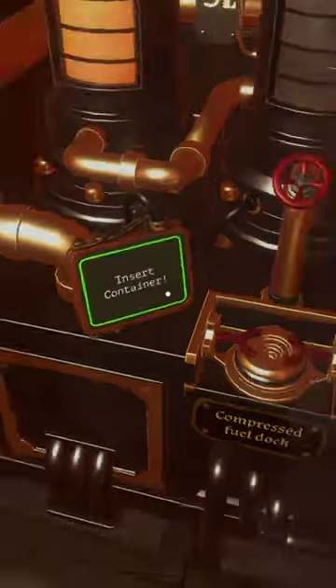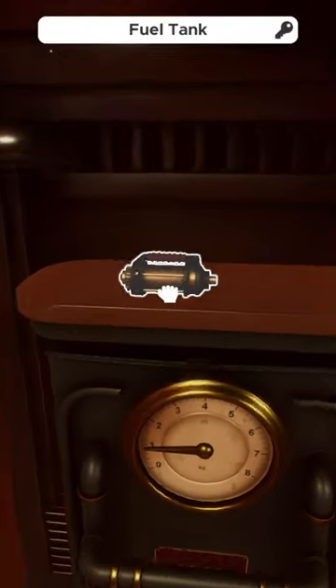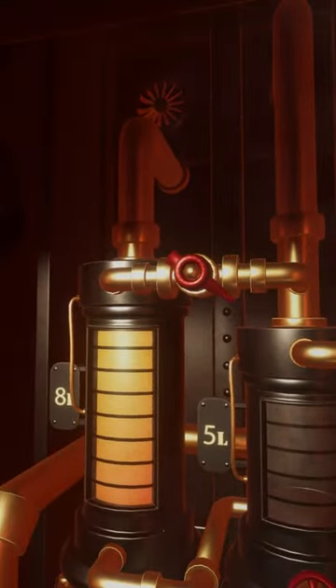Next, unlock the furnace room by opening the door and pick up the fuel tank from atop the scale. Insert the fuel canister into the fueling station and use the valves to move fuel from the 8 liter tank to the 5 liter.